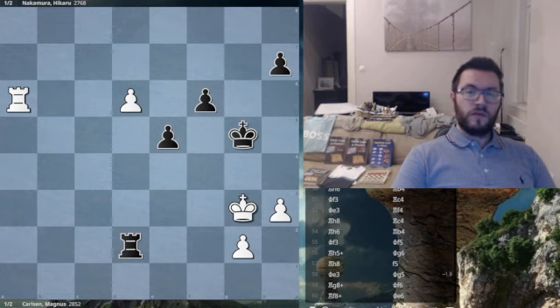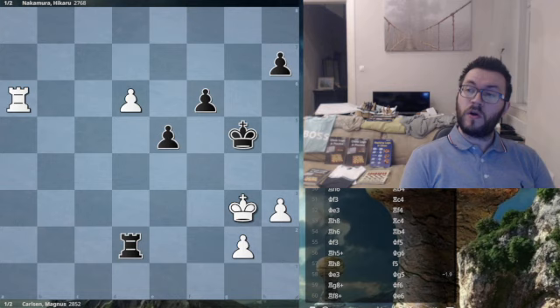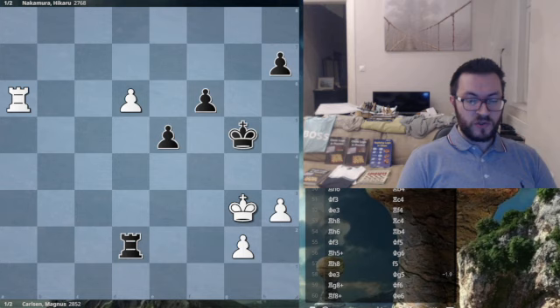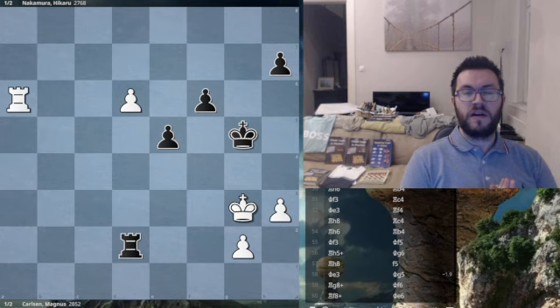This is the worst endgame ever played by two 2800s. If you're wondering why I'm calling Naka a 2800, he has been 2800 classical FIDE before, and his current Blitz rating is 2879 FIDE. But what happened in this game, between Carlsen as white and Nakamura as black, is that both sides blundered four times in a 3 vs 3 endgame.